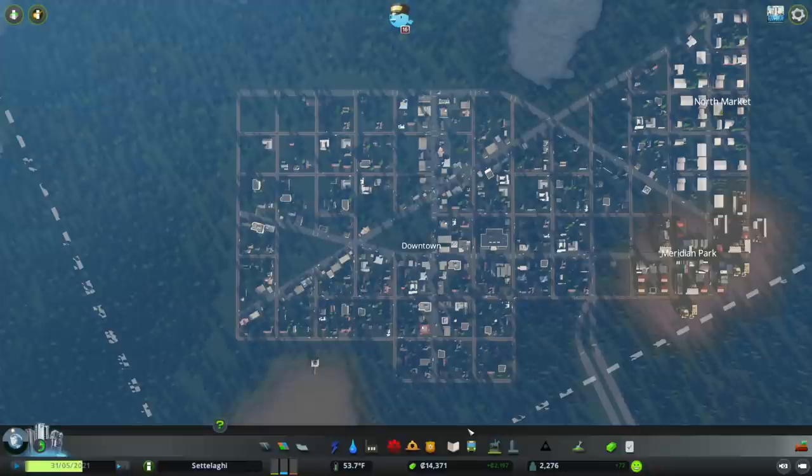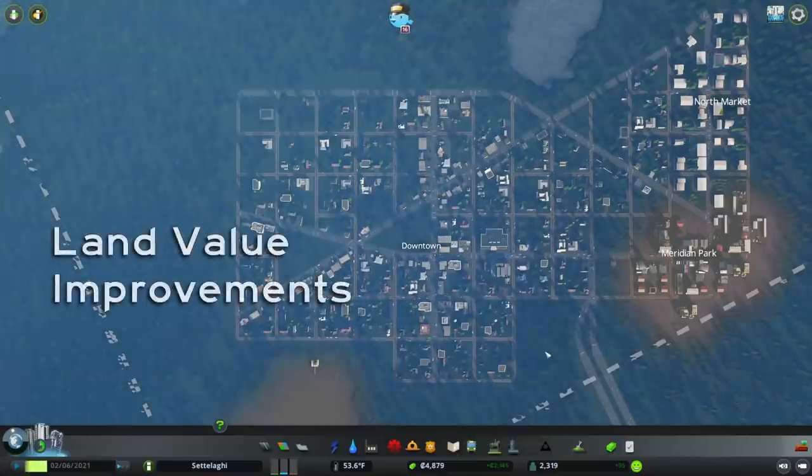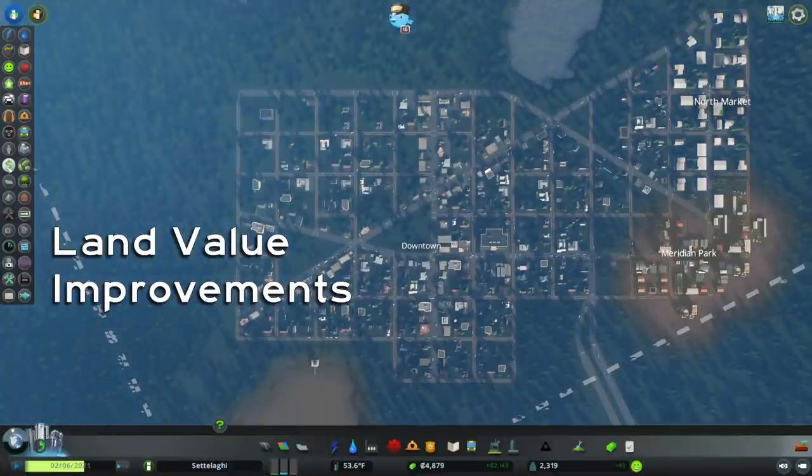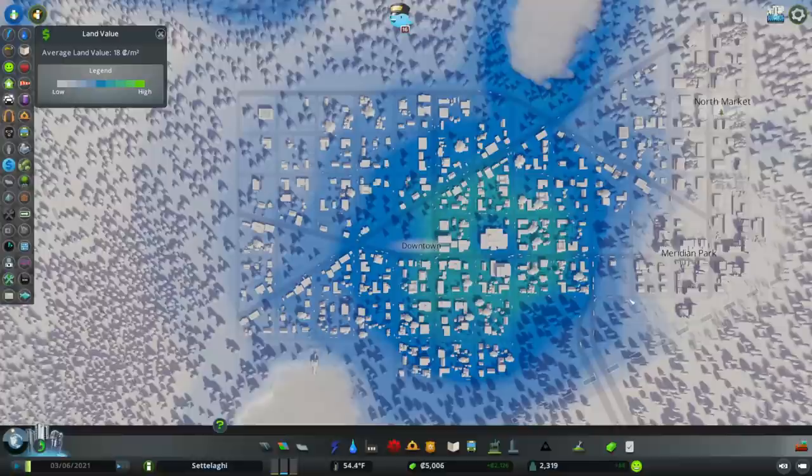Before we head to the park, we need to build another elementary school since our first one's run out of room. Let's put it over here at 11th & Baker. Now let's open our land value info view to see if anything's changed since the beginning of Part 4. Back then, our city had an average land value of 12 credits per square meter. We've more than doubled our city's land area and still managed to increase land value by about 50%. Not bad.